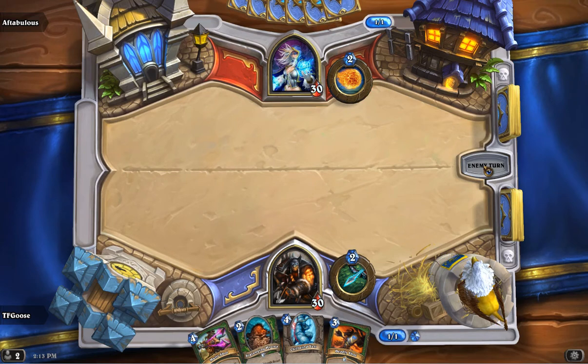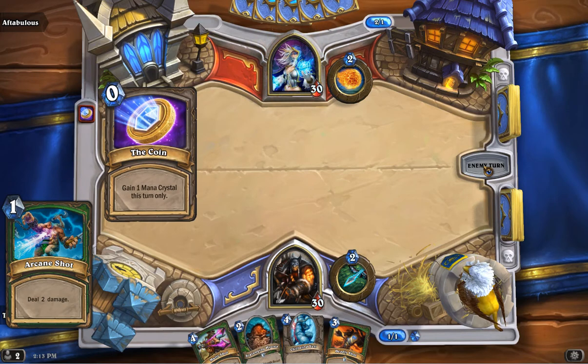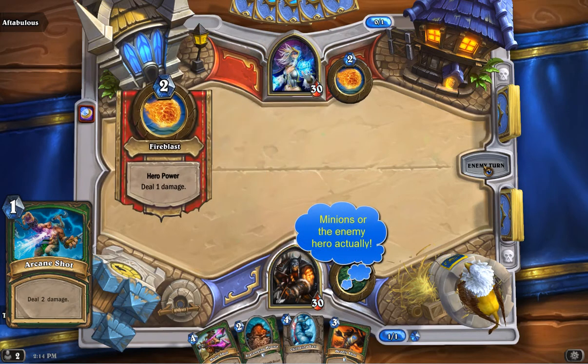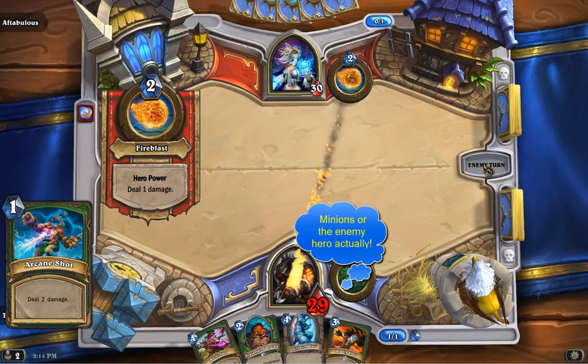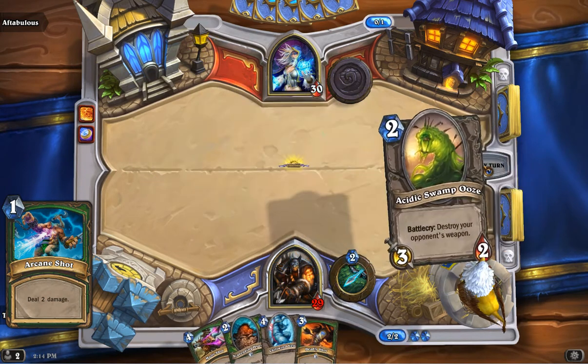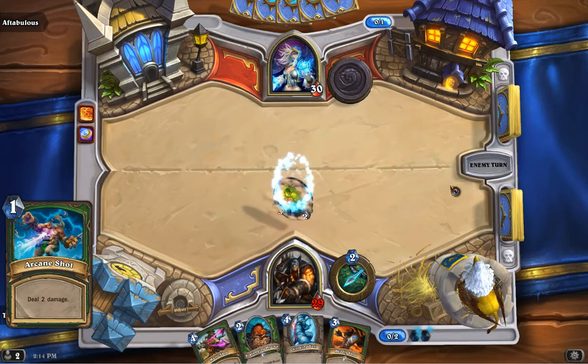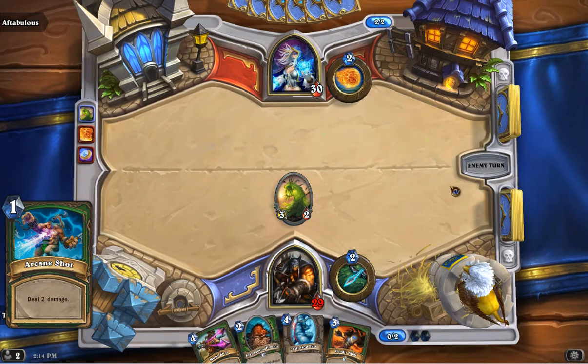We'll start things off with a low-budget deck here with Arcane Shot — you got two of these. It does two damage to any minion. You can just use this as early removal, and it's as simple as that. There's really not much more to say. You don't want to go for the face with this or anything — you just want to take down the minions and be done with it.